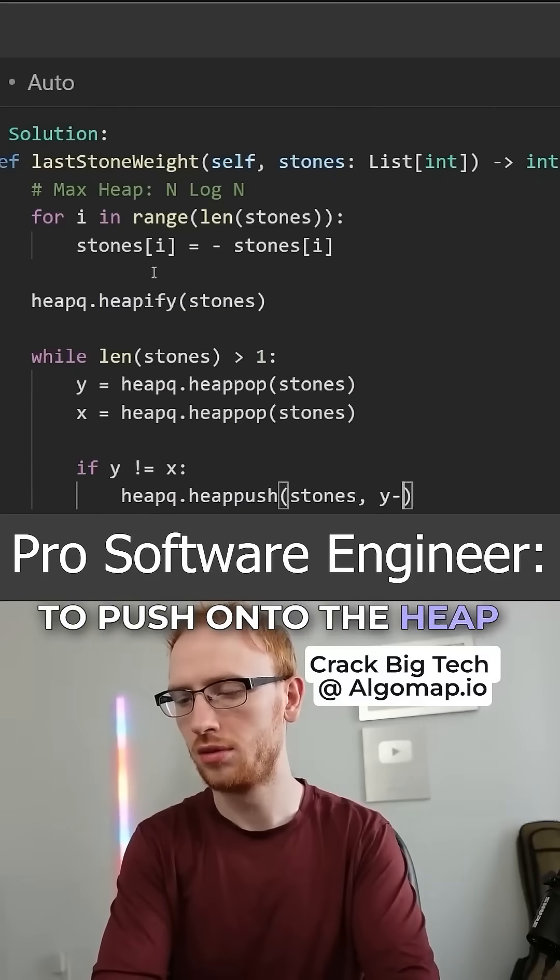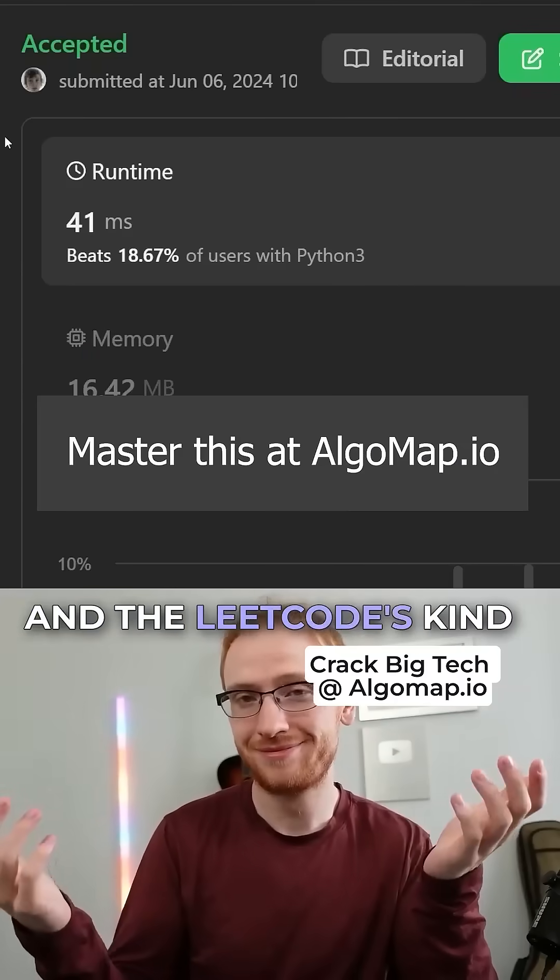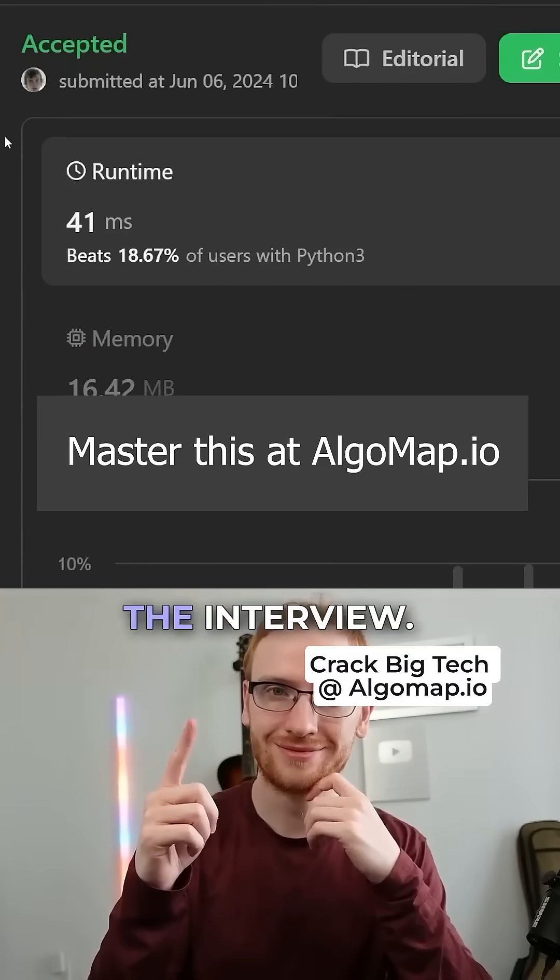we need to push onto the heap the difference. Then we can just return that final value if it exists, otherwise zero. The LeetCode solution is a bit quirky, but this is what passes the interview.